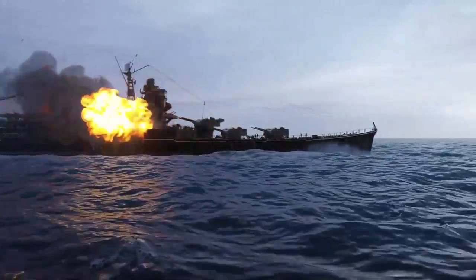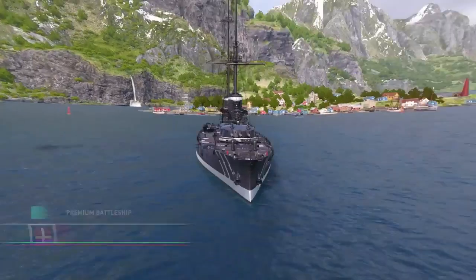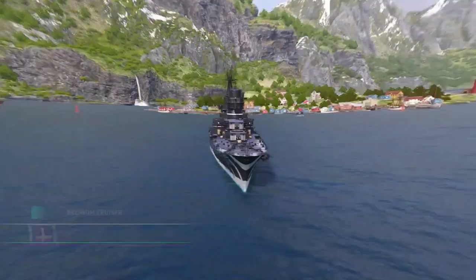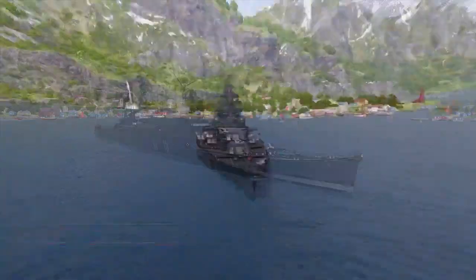The best time of the year is upon us! The store will be packed with discounts for the whole update, with even more dropping as it goes on, and as many as five new black ships, including Japanese cruiser Ibuki and famed Bismarck himself.